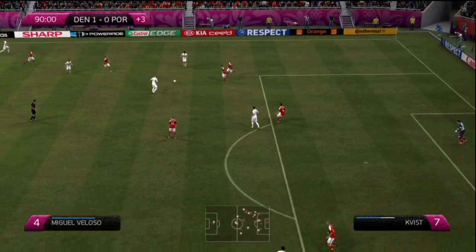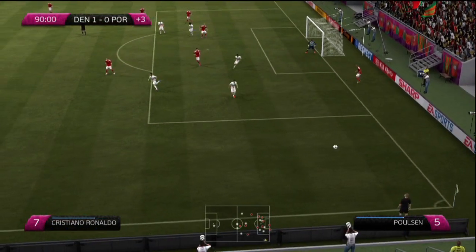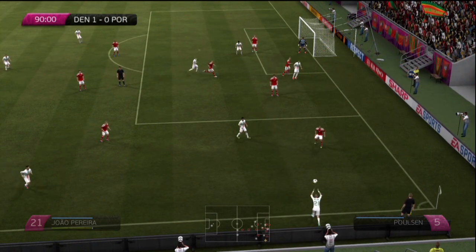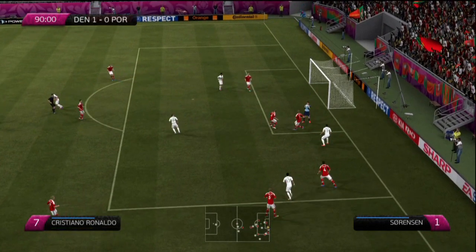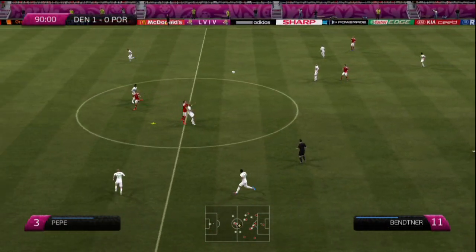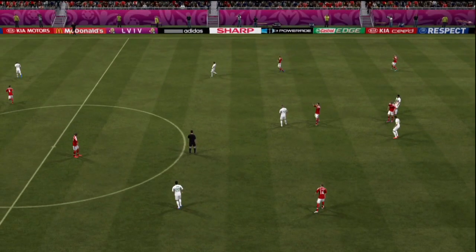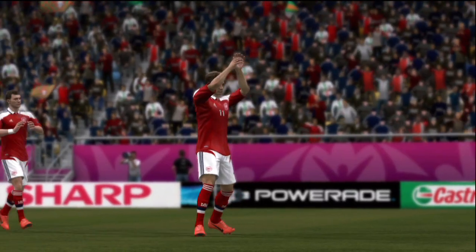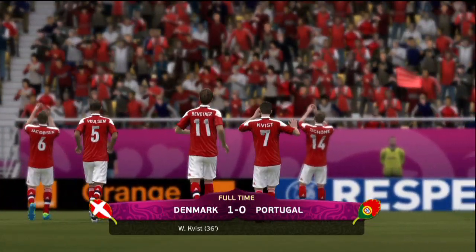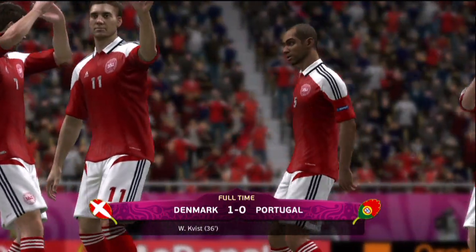Can Denmark hold on? Portugal have had dominance towards the end of this game. There's a header — Sorensen should have kept hold of it but it's cleared away for a throw in. Portugal can still get an equaliser. Joao Pereira with the throw — it's flicked on but Sorensen takes it and runs down the clock. It's cleared away, headed back — still not over — cleared away. And the final whistle has gone! We've got a real shock — Denmark have gone top of the group on four points. William Kvist with the goal in the 36th minute. It's Denmark 1 Portugal 0.